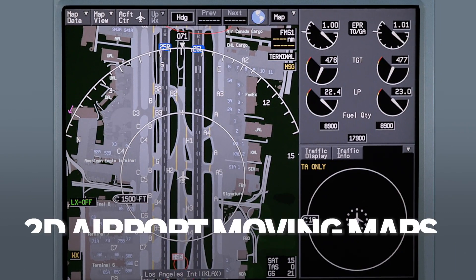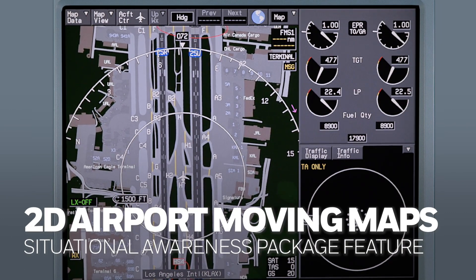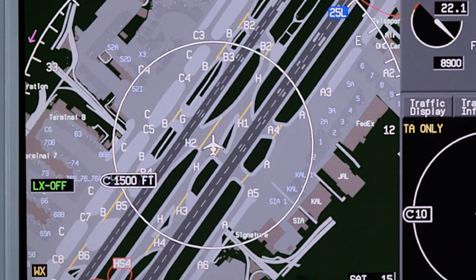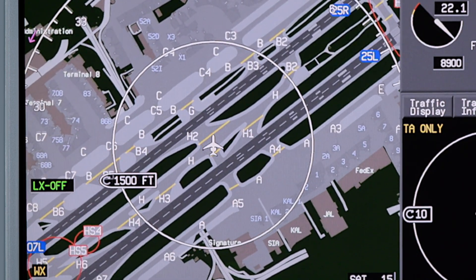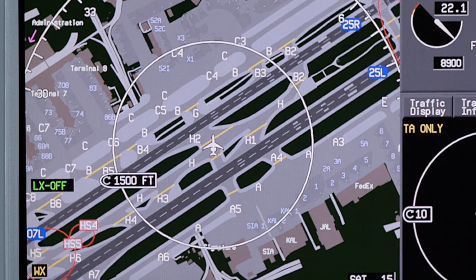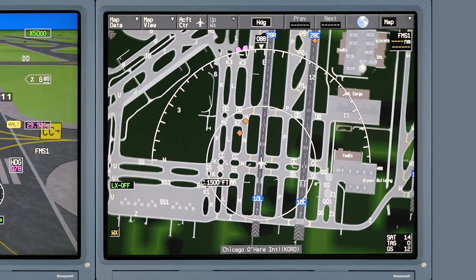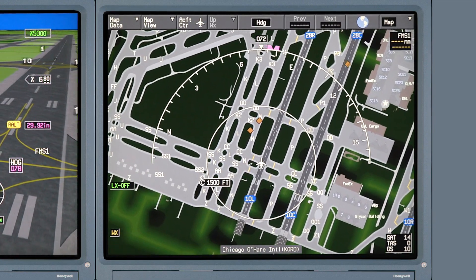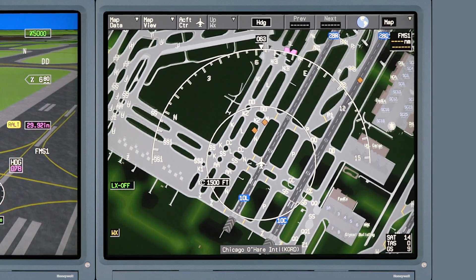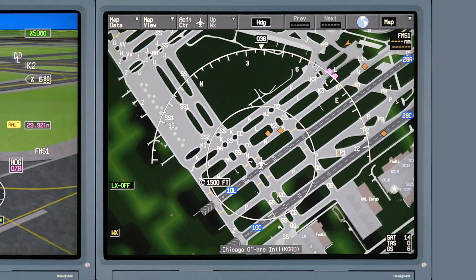As part of the package, the INAV map now features 2D airport moving maps. Items such as runways, taxiways, airport structures, signs, taxiway lines, and more are now clearly visible on the MFD. 2D airport moving maps bring the ease and convenience of the INAV map display down inside the airport environment and make taxiing at unfamiliar airports much easier by increasing the pilot's situational awareness.